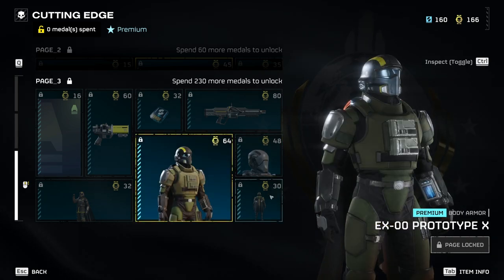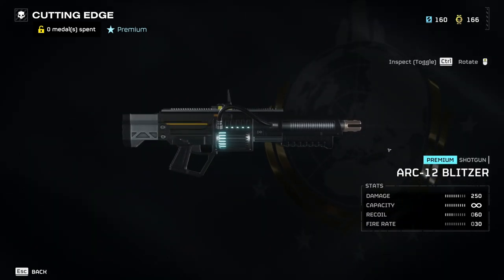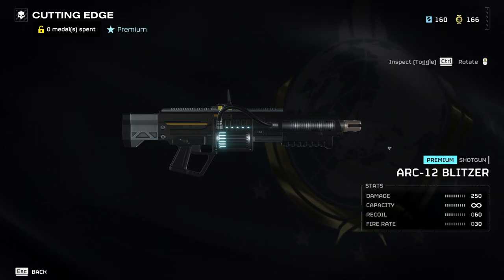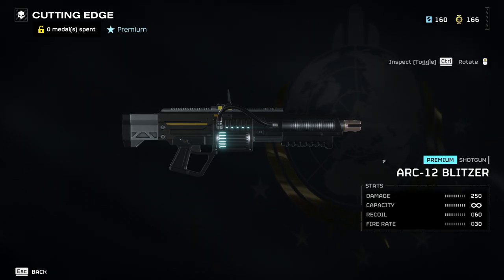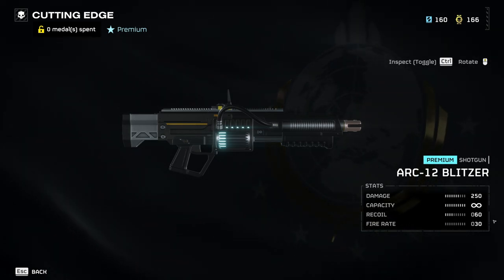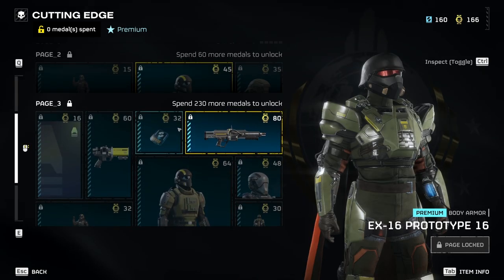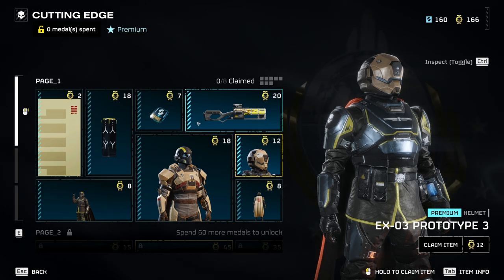The last gun in the war bond is what everybody's talking about — I cannot wait to use it. From the little I've seen, it looks pretty sweet. It has the same infinite ammo as the arc thrower, which is awesome. And that's pretty much it for the war bond — I'm going to start unlocking things and show some gameplay.